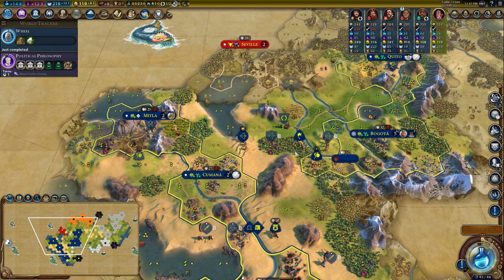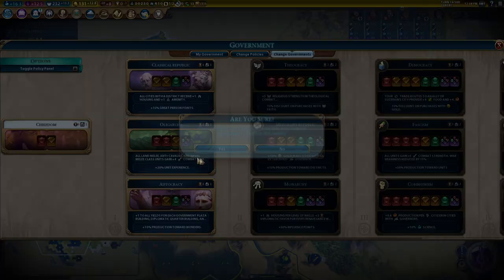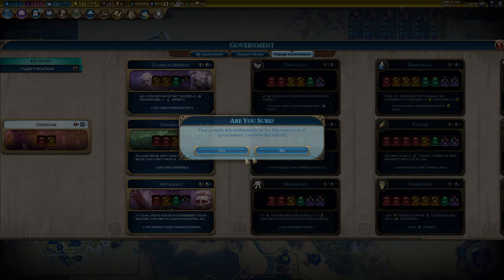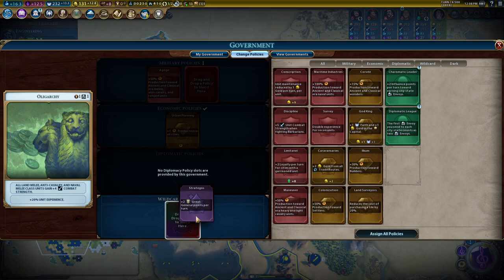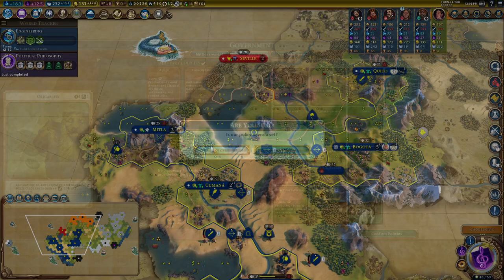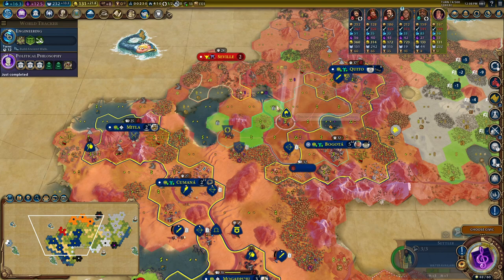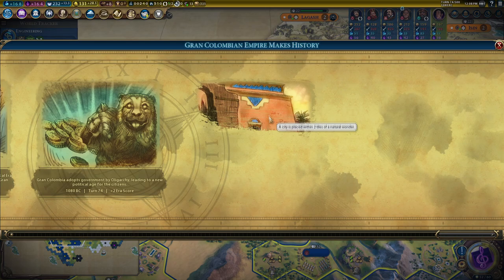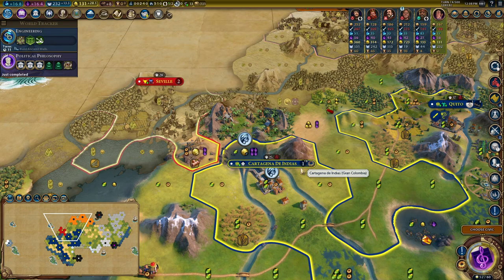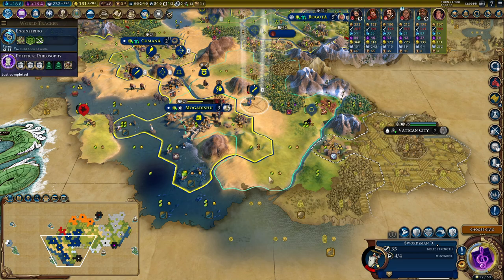Classical Era and Oligarchy — plus three combat strength on the units that matter. I'll go Conscription because that saves me a bunch of gold. Agogi is looking good. I don't have horses just yet, so I'll go for Great General points for now — if I can get Sun Tzu or someone like that, that would be pretty cool. How many turns into the next era? 12 turns minimum. Let's settle next to this natural wonder — three era score and a seven-gold four-culture tile. Vatican has zero army so I can just run in on them even with units that are weak and half dead.